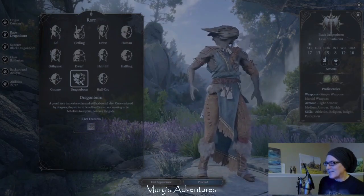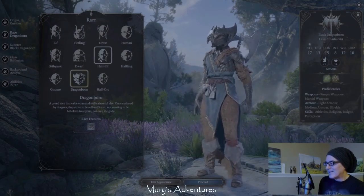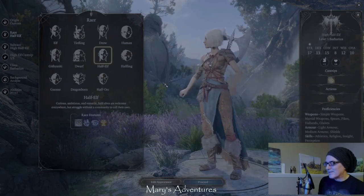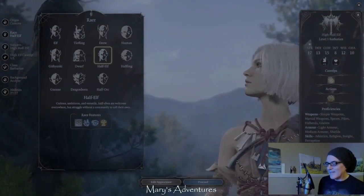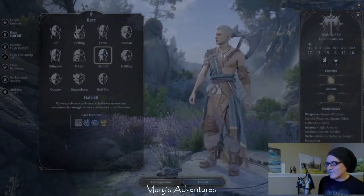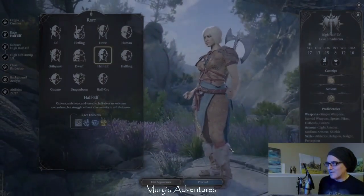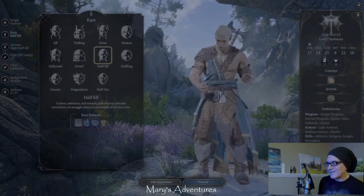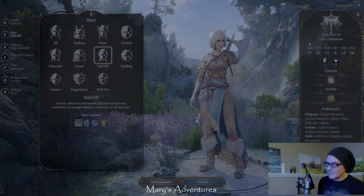Half-Orcs, Dragonborns - these things are beautiful. They did a really good job with the character look and feel. And they have different body types. So you can make like a buff if you wanted to do buff, or you can do normal.